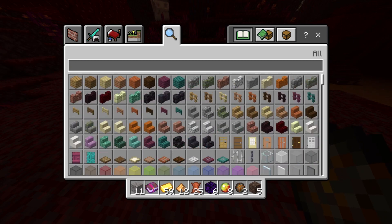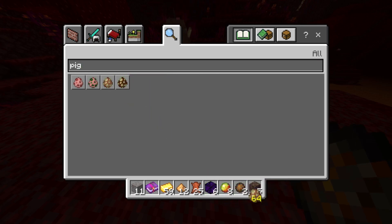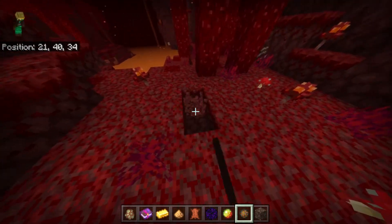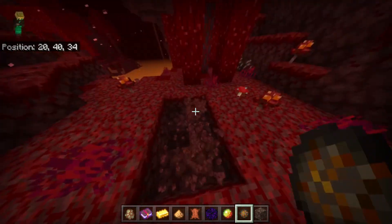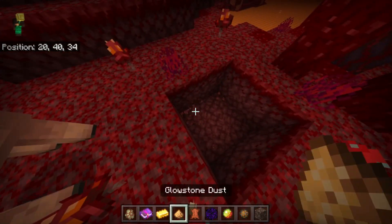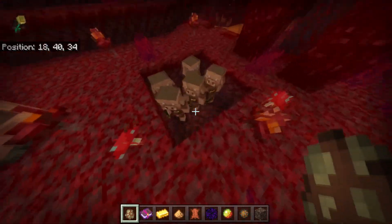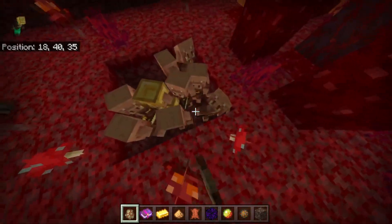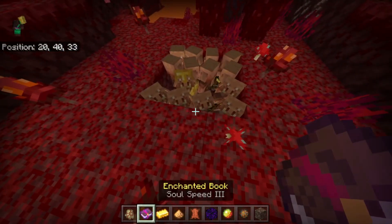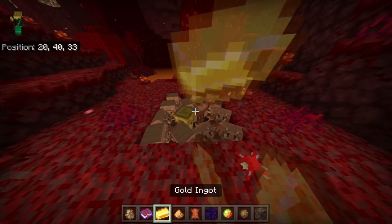I think it's version 1.16.40 or something like that. We're going to take our pig, cut ourselves a nice three-by-two hole in the ground right here, and drop a whole lot of piglins in — as many as you can fit. Make sure you're wearing your gold protective gear or they'll kill you. Then we just drop the piece of gold like this.